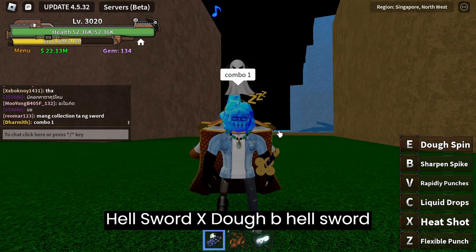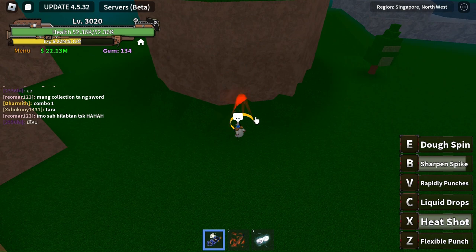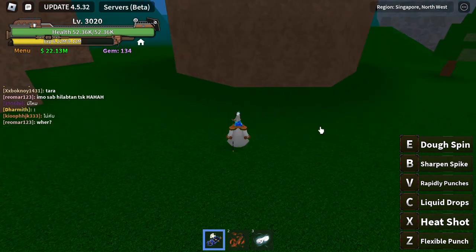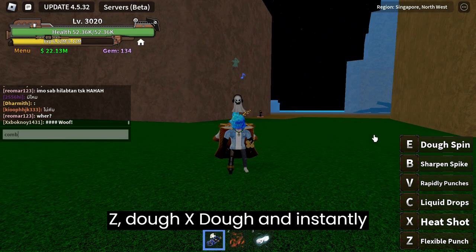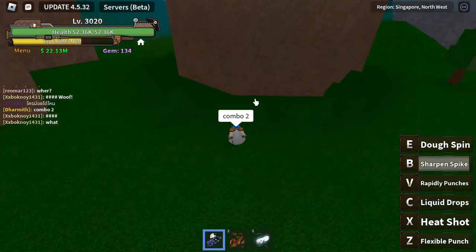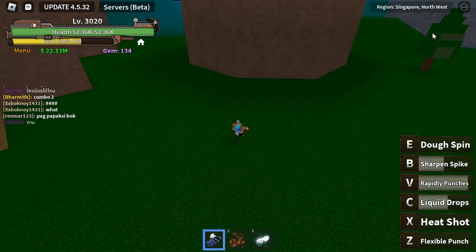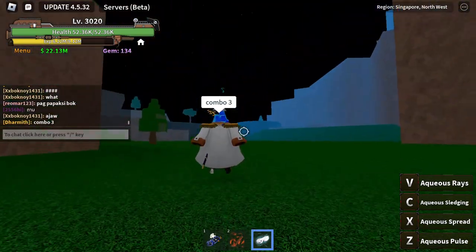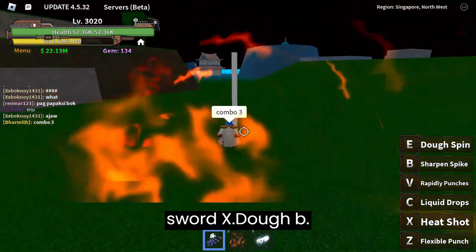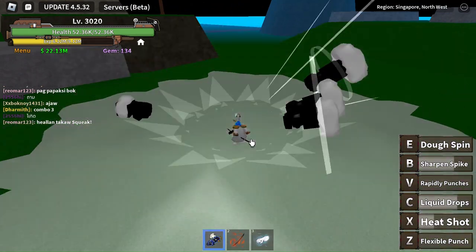Now for the combos, I will show you three. Combo one: Hell Sword X, DOE B, Hell Sword Z, DOE X. Combo two: DOE X, DOE C, and instantly Behold. Note that Behold does not always make a kill.